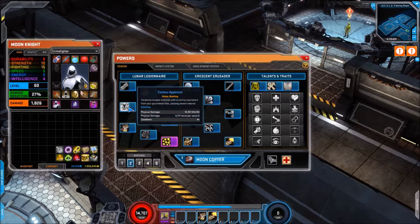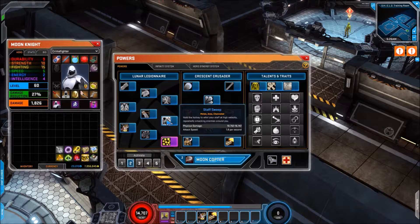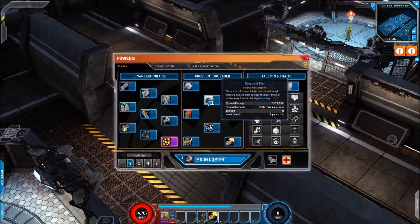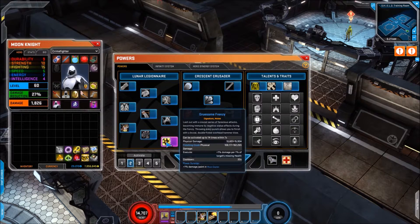Then we have Cestus Uppercut, which has a four second cooldown and is a melee bleed. Next is Crescent Snare which is a ranged weaken attack, and then Staff Sweep which is a channeled one — you can hold it down and it'll sweep the staff around. Then we have Titanic Slam which I believe is a new skill, and then Nunchuck Bulldoze.